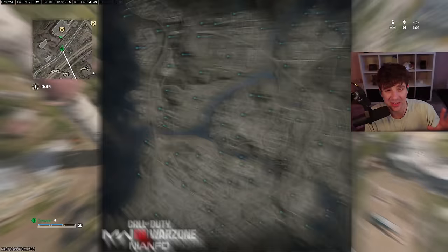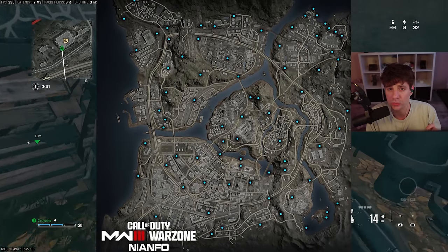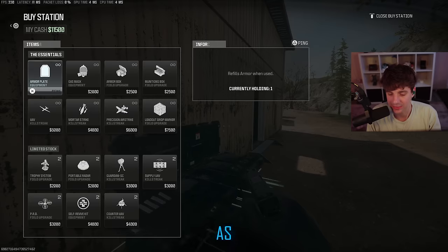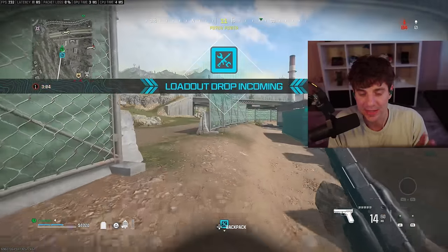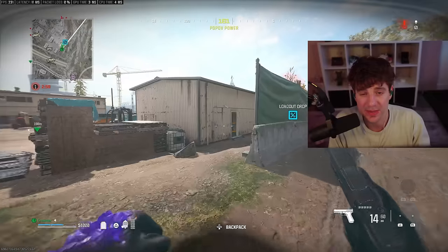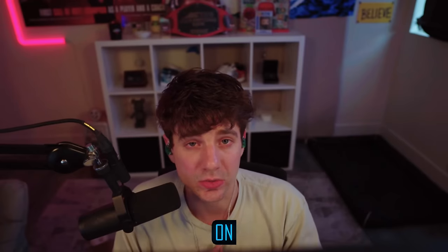Today I'm going to be teaching you guys all about this map on your screen — the location of every single loot cache on Urzikstan that you can choose from to get your loadout as fast as possible. A lot of these are by buy stations and redeploy balloons, and these are easy ways to get up to $7,000 per stash, avoid fighting enemies, and just have an easier time with your squad.